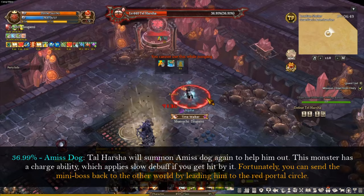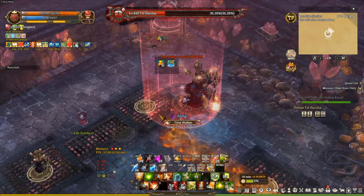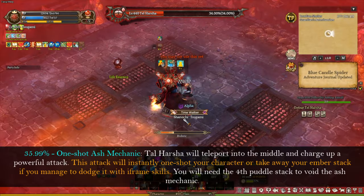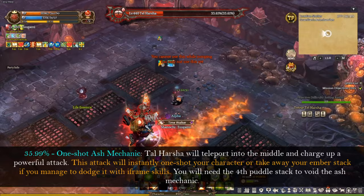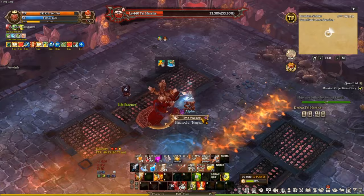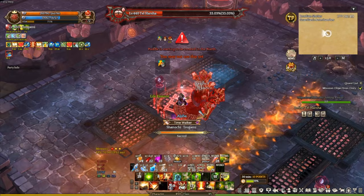Another spider altar will spawn again at 37.99% — kill the right ones or kill every single spider as much as you can. At 36.99%, Tar Hashtag will summon a Mist Dart again. Make sure to take it out as soon as possible because the next mechanic is very important. The one-shot mechanic will happen again at 35.99%. Tar Hashtag will teleport back to the middle and charge up a powerful attack. If you still have the Mist Dart on the field, try to avoid it as much as possible. Use your iframe skill or an HP skill that prevents your character from dying at 1 HP. Make sure you deal with the Mist Dart before the one-shot mechanic happens.